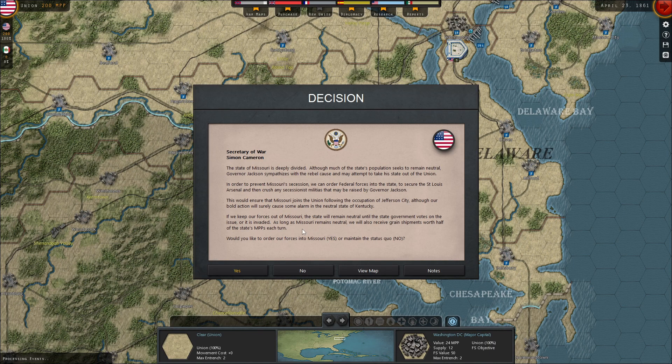The state of Missouri is deeply divided. Although much of the population seeks to remain neutral, Governor Jackson sympathizes with the rebel cause and may attempt to take his state out of the Union. To prevent Missouri's secession, we can order federal forces to secure the St. Louis arsenal and crush any secessionist militias raised by Governor Jackson, ensuring Missouri joins the Union after occupation of Jefferson City. If we keep our forces out of Missouri, the state will remain neutral and we'll receive grain shipments worth half the state's MPP each turn. We're going to say yes — order our forces to enter Missouri.